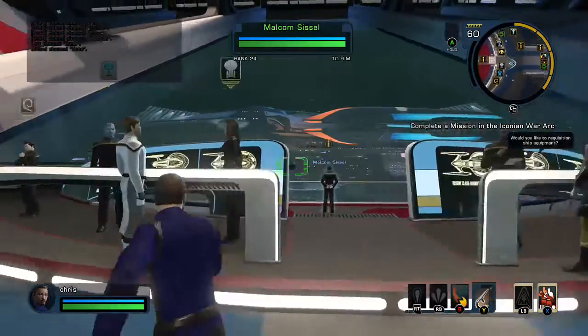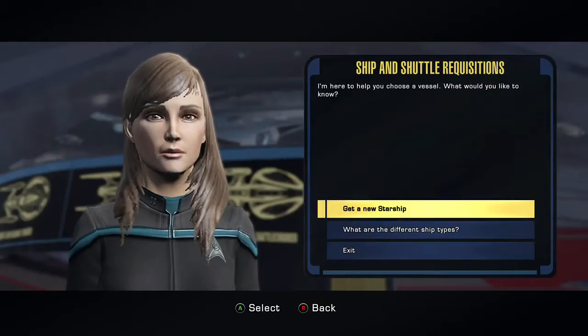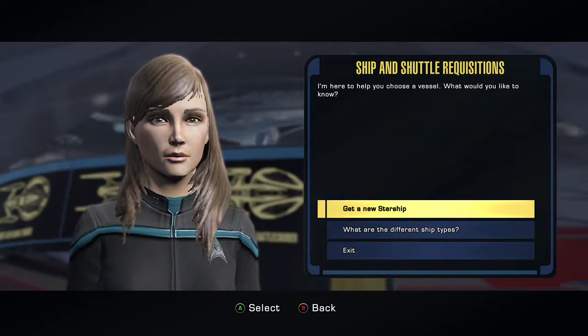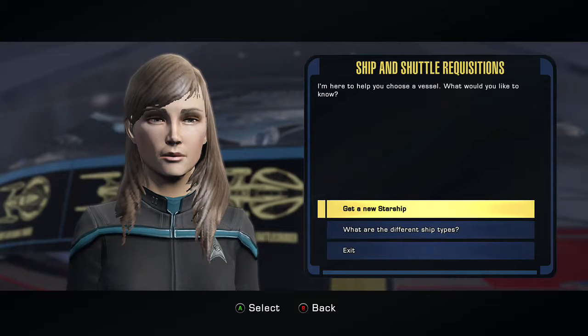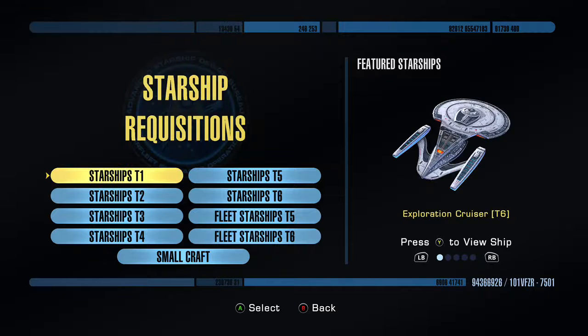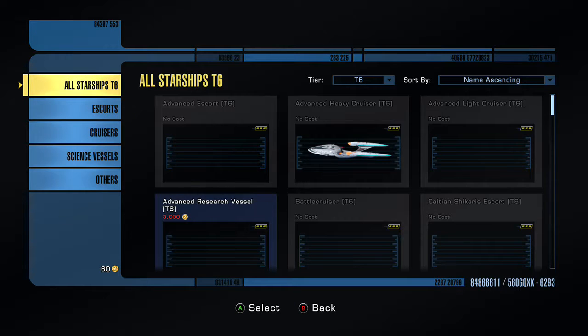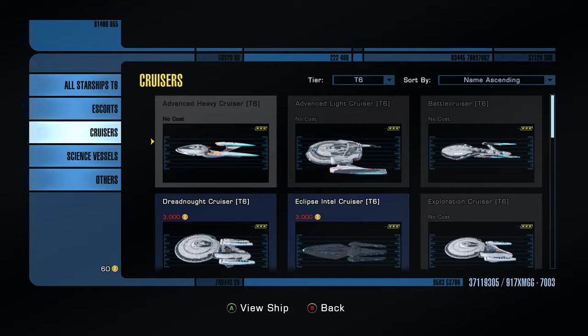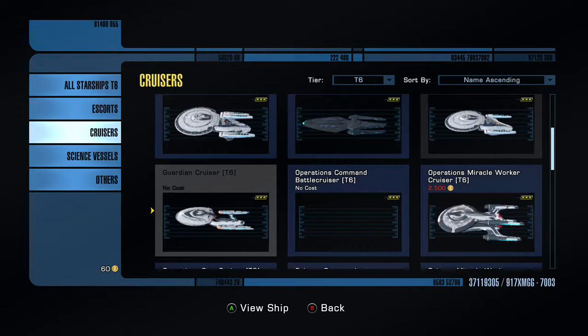Whether that name has anything to do with Star Trek Enterprise I don't know. So if you scroll over to Tier 6, you can just go to all tiers or you can just go to cruisers — it's really easy if you just go to cruiser.